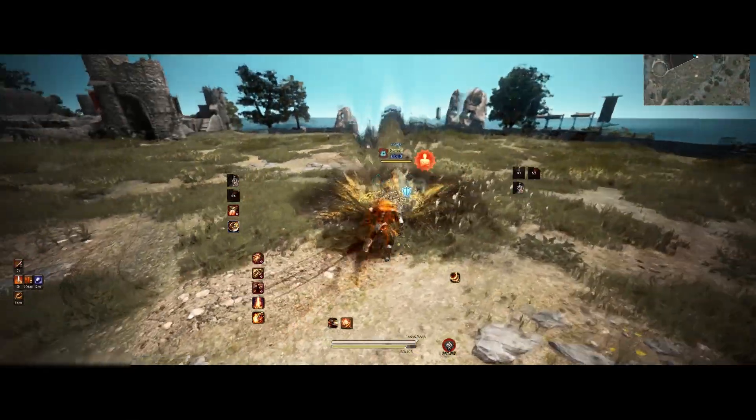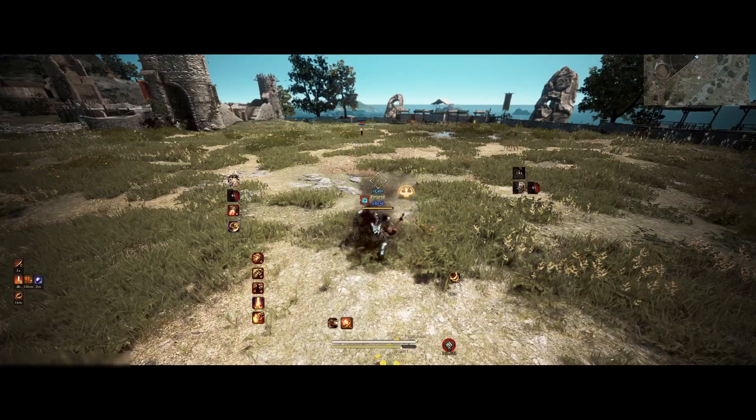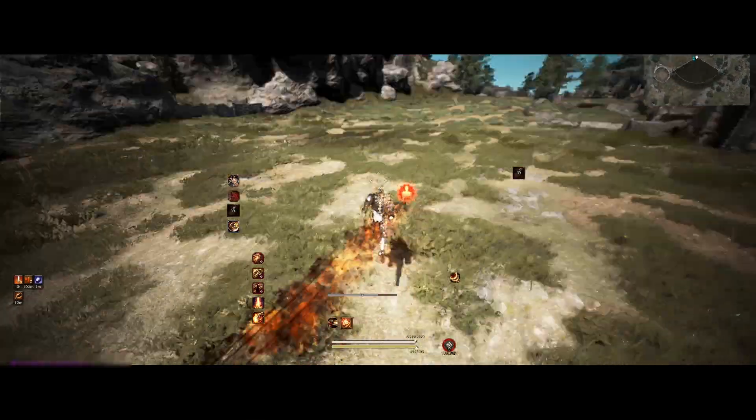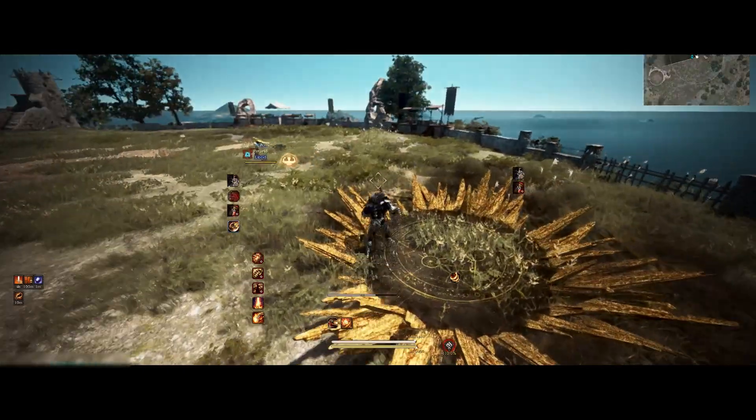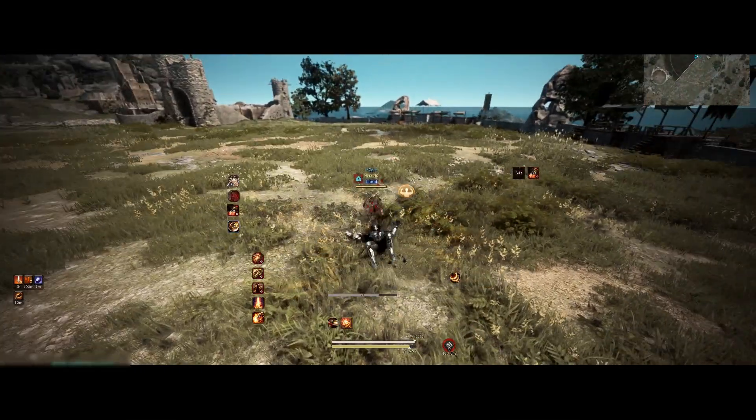If you think people can predict your grab, you can use Tackling Rock and then press E instead. For Awakening Grab, you can just hold Giant Leap if your cooldowns aren't up, and then release it into Shake Off into Shifty for an easy grab.